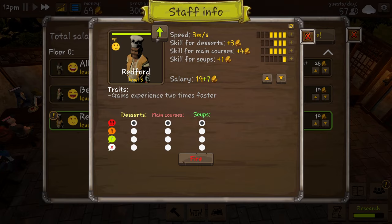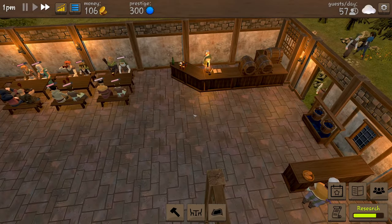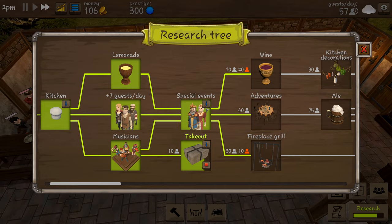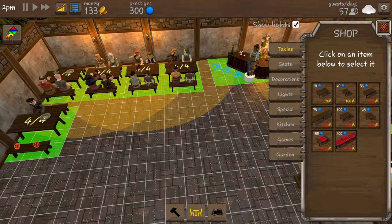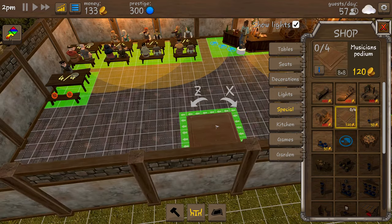Redford has leveled up so we're going to take skill for soup. Our research is nearly done. Special events - we know about that but we can't do it yet. How much does the musician's podium cost? 120 coins - we can't actually buy one of these yet.